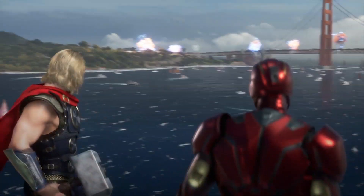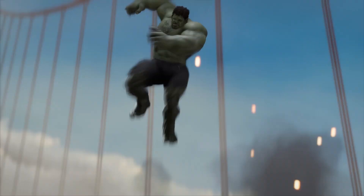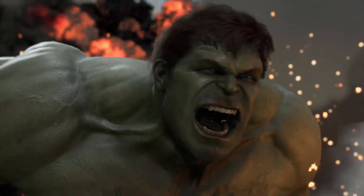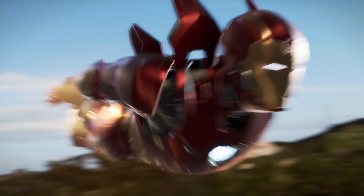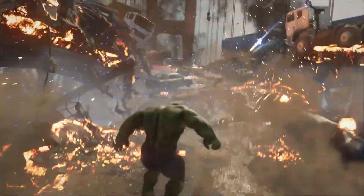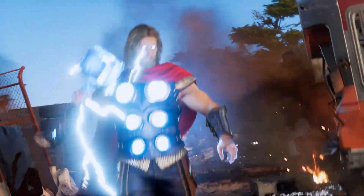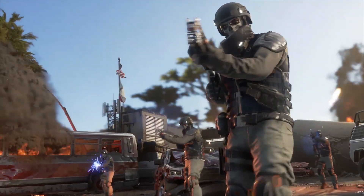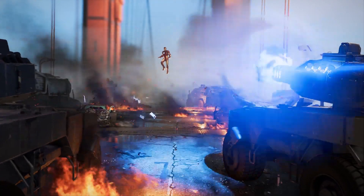The first 20 minutes is pretty straightforward. It basically flings you between heroes as they engage in a battle on the Golden Gate Bridge. You essentially try out each Avenger's moveset and are thrown into a boss battle with Black Widow vs Taskmaster at the end. Ultimately, the Helicarrier goes down in flames with Captain America inside and the Avengers lose. That was where our hands-on session ended.